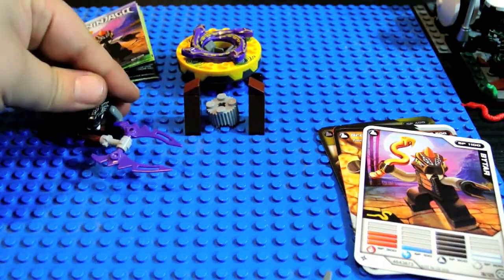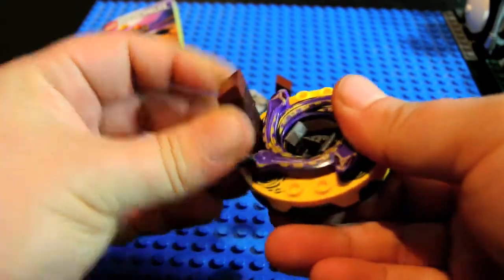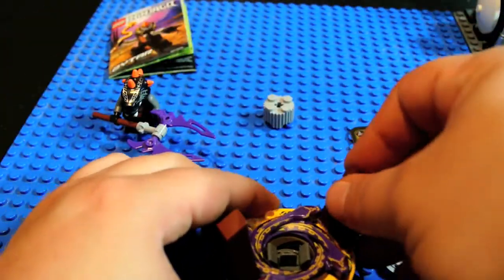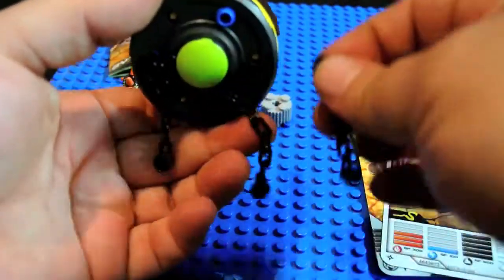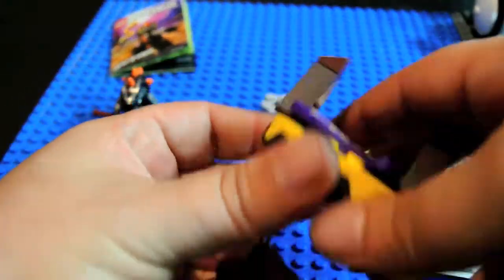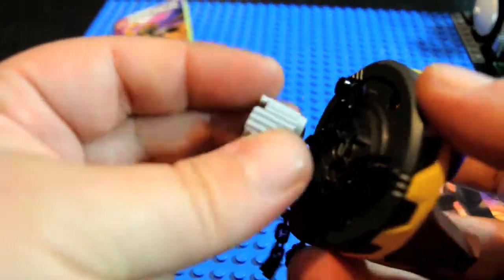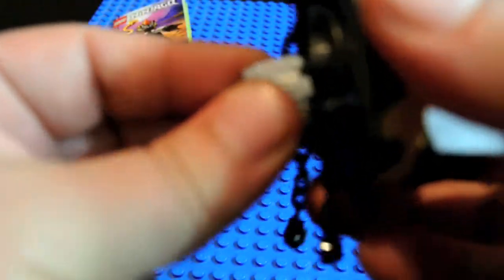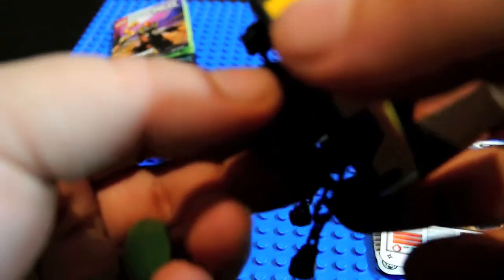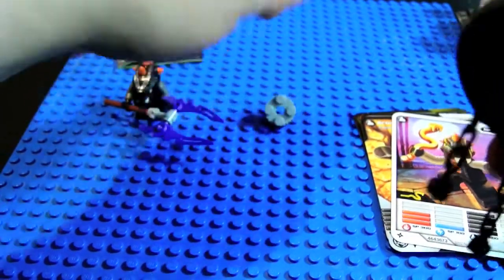You also have these things which can mount the side of the spinner, like this, and I guess they protect him. You can remove that smooth part and place this in its place — excuse me, I have hiccups — like that. But for the demo, I'm using this.